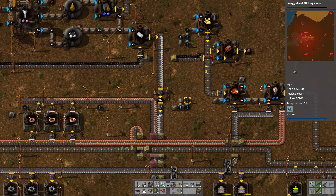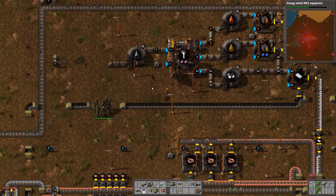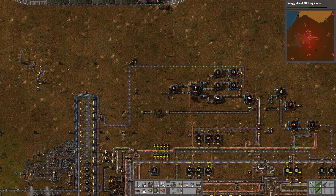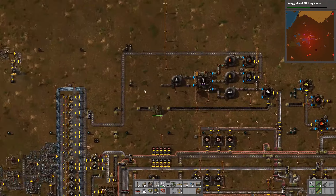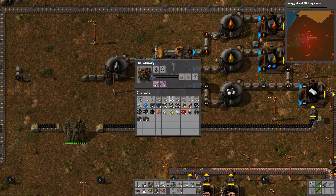There's a nice buffer chest in the middle right there. Up here is the oil stuff. The oil comes in from back there and just goes in here — with productivity modules even, that's crazy.